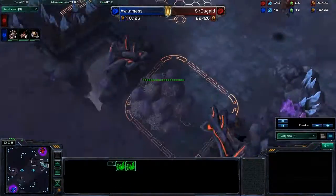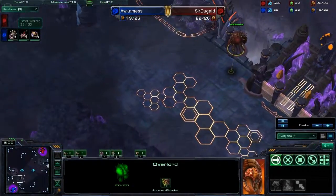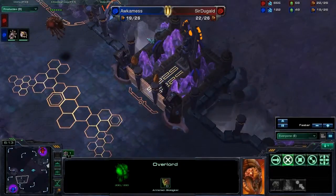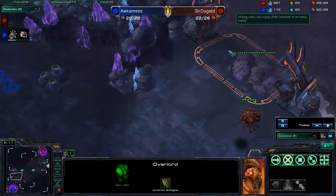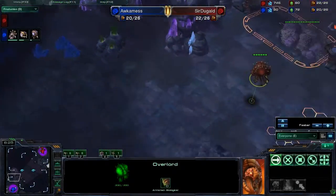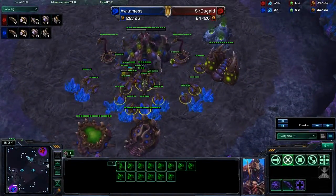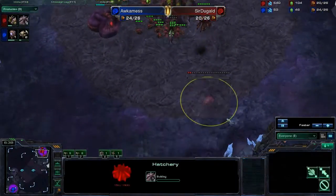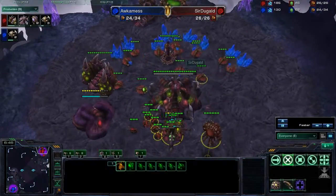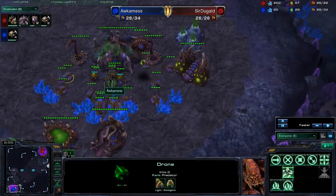Looks like we've got a roach warren coming out for Occamness also, as he puts down two Spinecrawlers and begins mining gas. Now we have our overlords positioned in somewhat interesting positions. It'd be a little better if Sir Duggald got himself up above so ground units can't see the overlord as easily. It's also good to move them back around to check when your opponent might expand. The drone counts are still relatively close, and Sir Duggald comes out with a macro hatch.